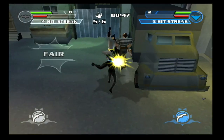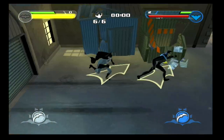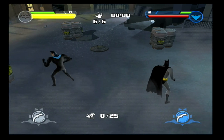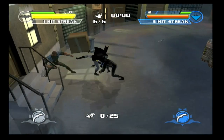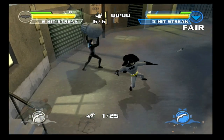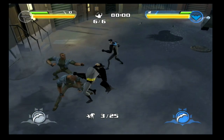The first hidden gem I want to talk about is Batman: Rise of Sinestro. It was published and developed by Ubisoft, and the GameCube version released on November 11th, 2003. It is a beat-em-up game where you take on the role of Batman, Batgirl, Robin, or Nightwing, and each character has their own moves, combos, and upgrades. After each level, you will have experience points to unlock more special moves and combos. In standard beat-em-up fashion, you'll be punching, kicking, throwing, and dodging enemies.